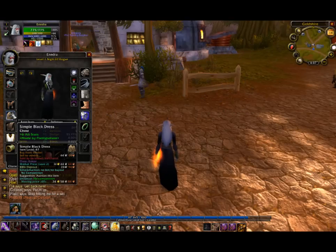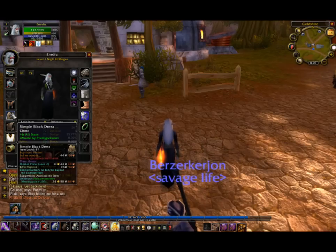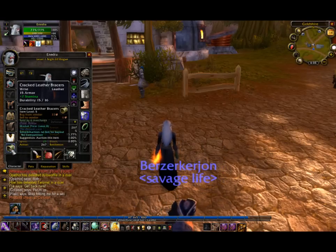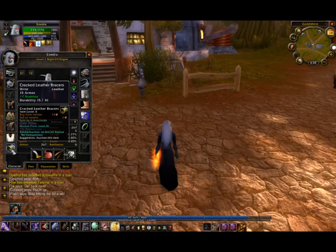Your simple black dress gives no armor, but it has an item level of 47, allowing you to either have a good choice of plus 6 to all stats, or plus 150 health. Then right here we got our cracked leather bracers.